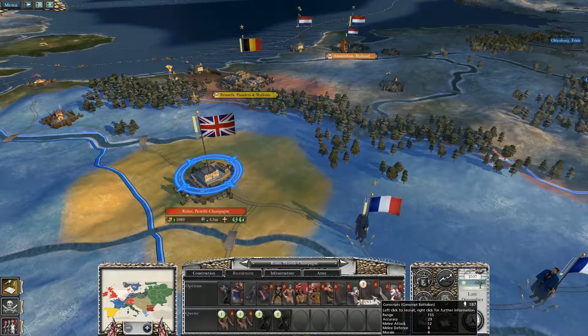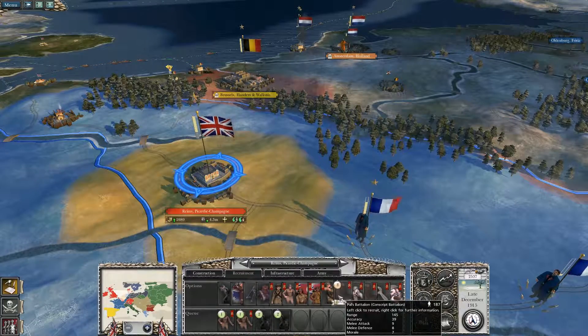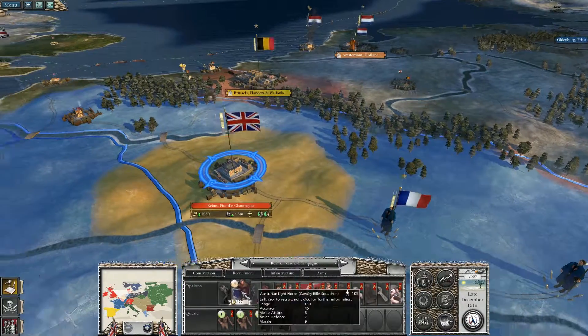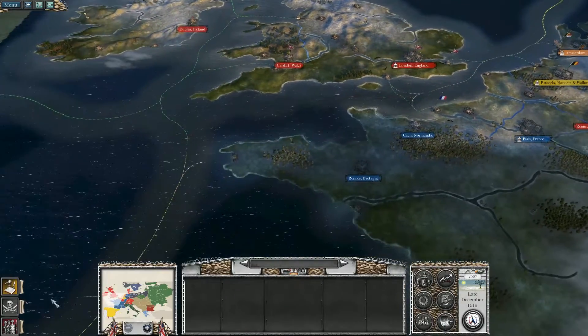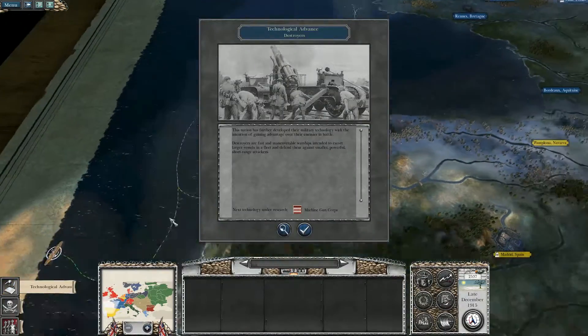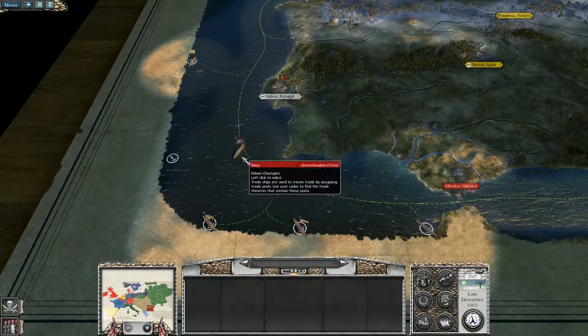We're going to give it a couple more units — a rifle cav. And what else can I squeeze in for two turns? Could get some conscripts, but I really don't want to do that. Technological advance — destroyers. We're not going to work on machine gun core; that's fine with me.